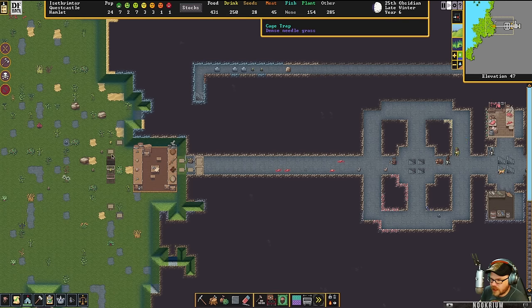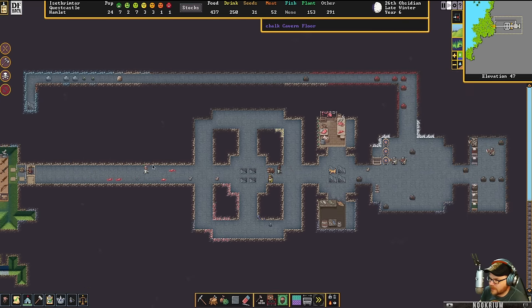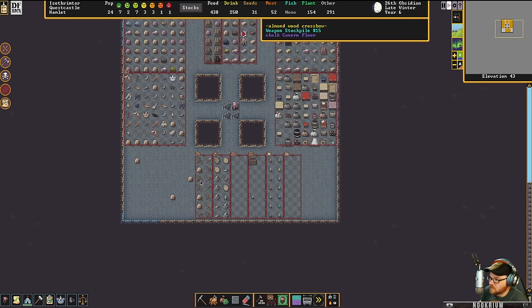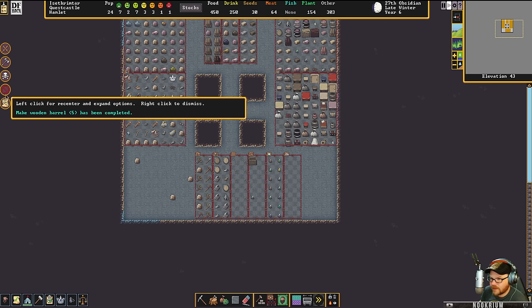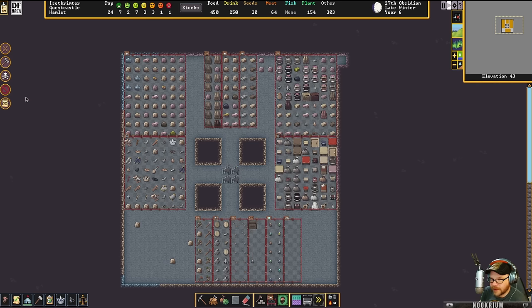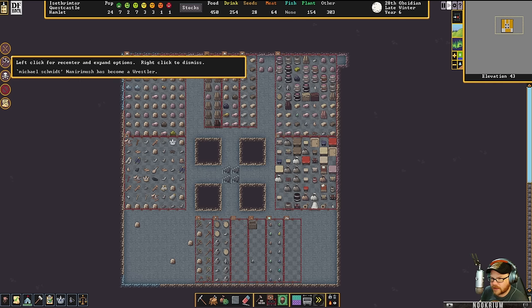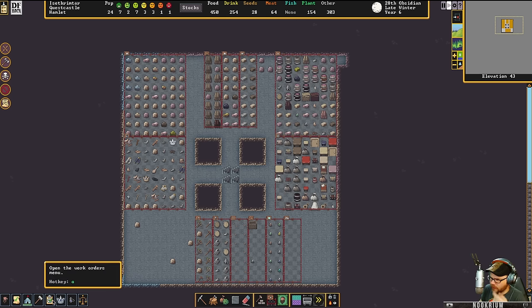Traps are set. Cage traps are set. We need some weapon traps. We have these wooden weapons — grown weapons. We need gold bars. We need tanned hide. We need soap and tallow. That should be squared away though.